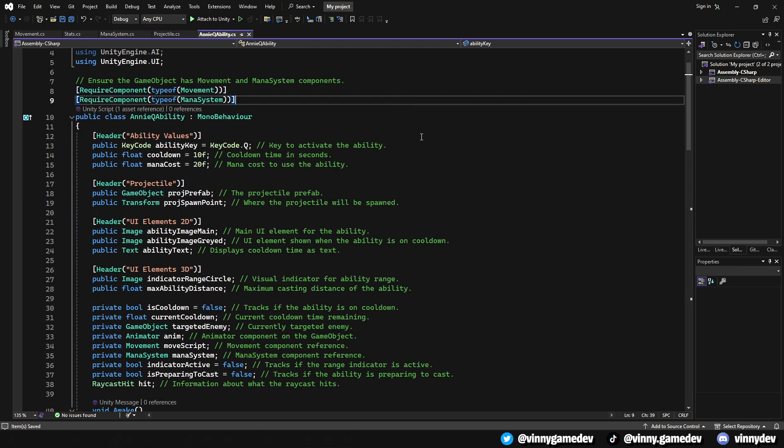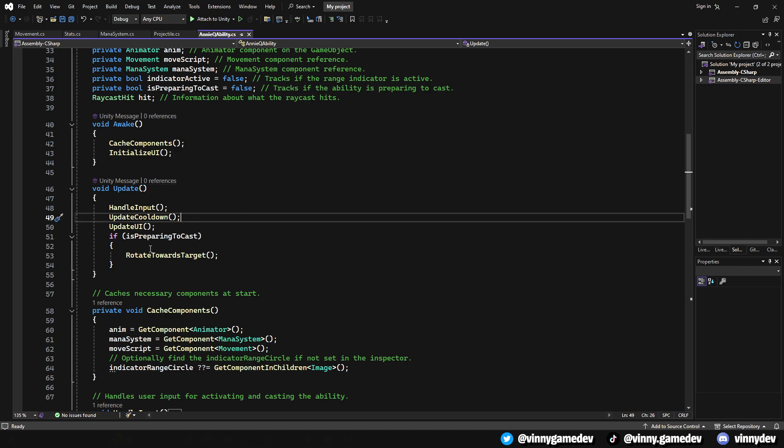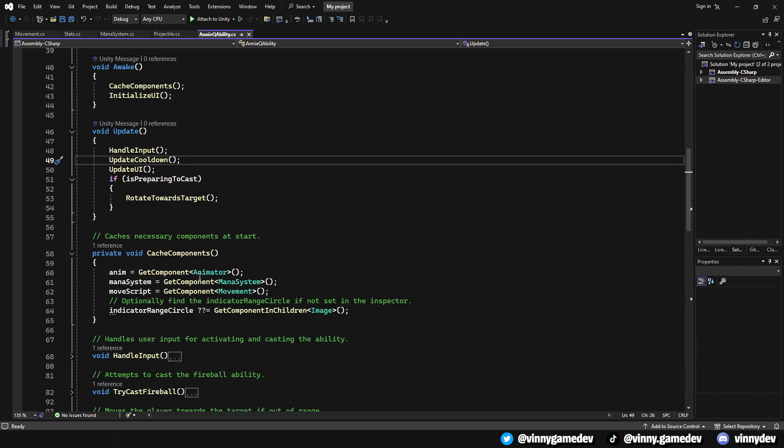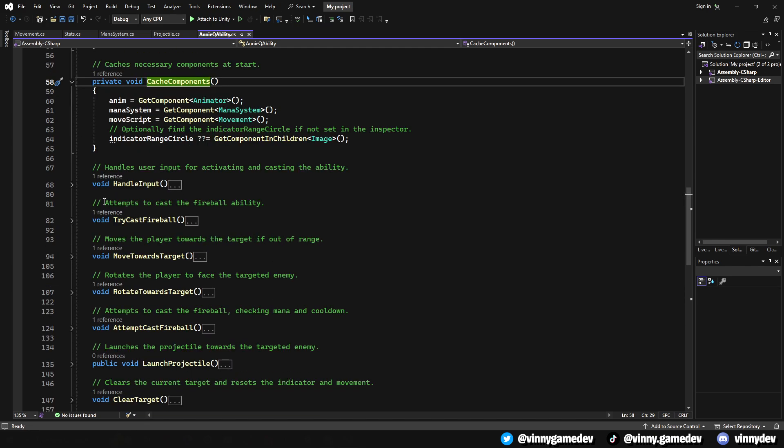Now onto the main script. This script lets our player cast a fireball at a targeted enemy, incorporating mana management, cooldown timers, and UI feedback for the player. It also features a range indicator for the ability and refunds the mana upon killing an enemy. In Awake, we prepare the script by caching references to essential components like the animator, mana system, and movement. We also initialize the UI to ensure it reflects the correct state at the start of the game. The Update method continuously checks player input, manages ability cooldowns, updates the UI, and handles the player's rotation when preparing to cast.